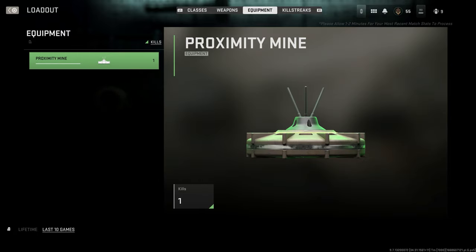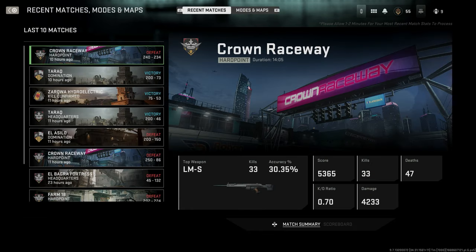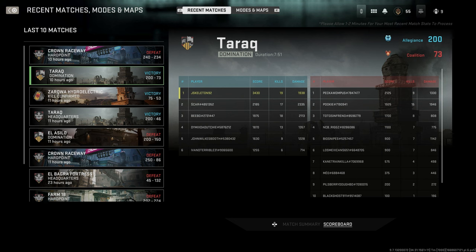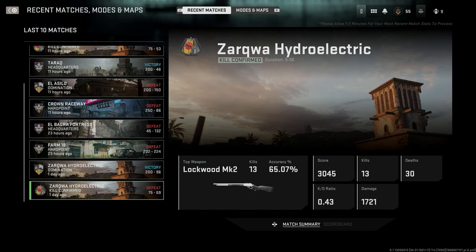You can also toggle between lifetime and last 10 games in this view. Back on the main menu under recent matches, modes, and all that — you can see your match history for your last 10 games. You can see what weapon you were using, how many kills you got per game, your kills and deaths, your KD ratio, damage done. You can even see the full scoreboard — for example, 33 kills and 4,233 damage in one match.